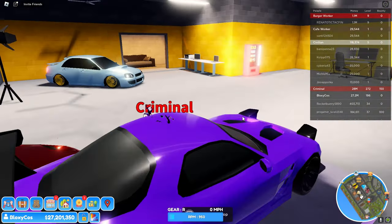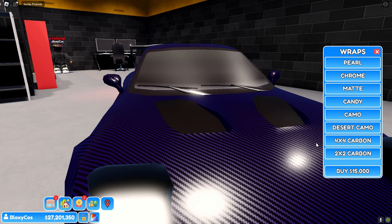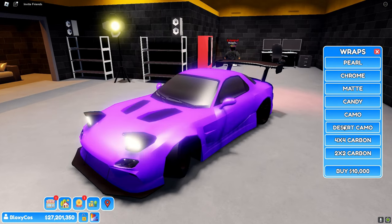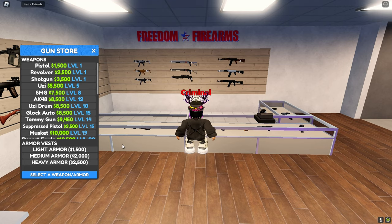There's a wrap shop — we have to check out the wraps. They have two-by-two carbon, four-by-four carbon, desert camo, regular camo. Look at that — that's actually pretty cool, I'm gonna buy this. And there's also the mod shop.